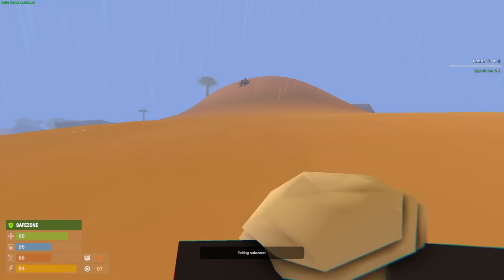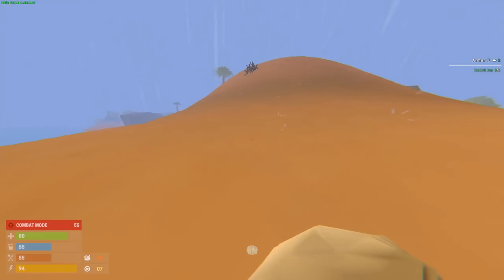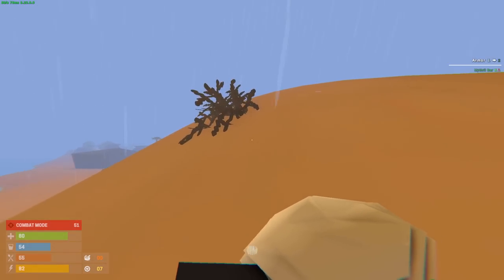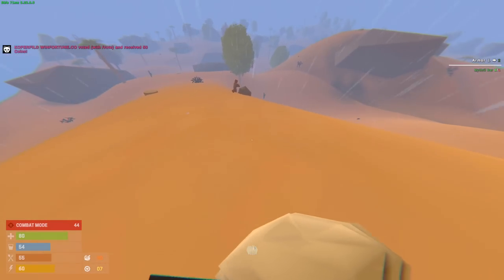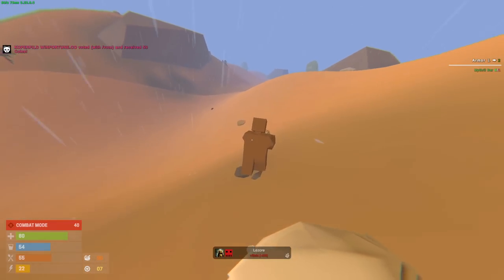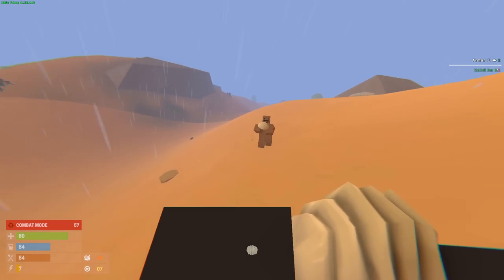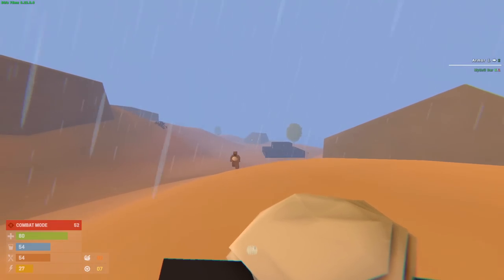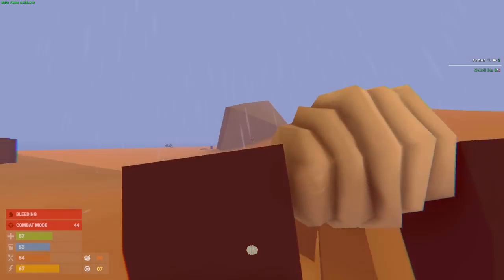We're going to our first map — the desert, which I think is the biggest. There are also bases all around and in these bases the only thing you can raid is the door. So that means you would need to farm some C4 or satchels. The bases are pre-built by the developers themselves. Oh, there's a guy right over there — let's kill him.